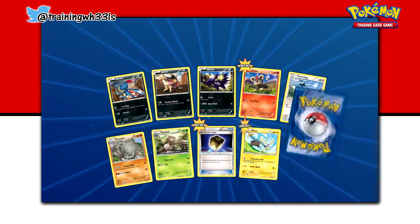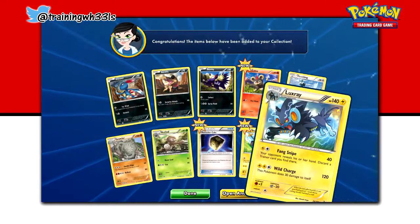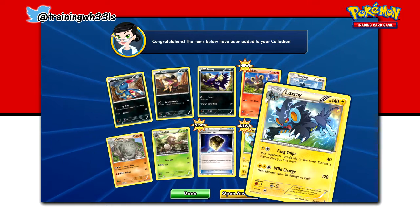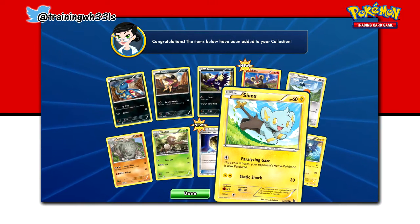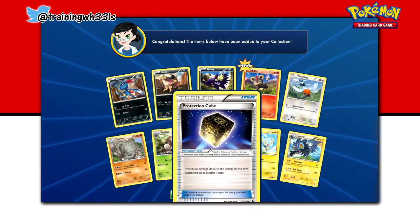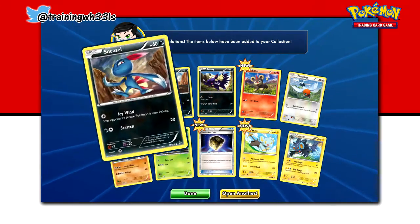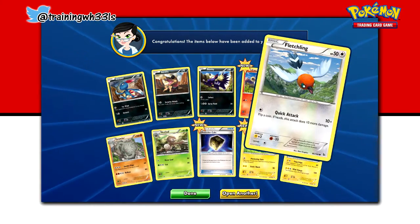Now we are on to our very last pack of this episode. Let's take a click and we've got a Luxray - not a Holographic Luxray, but a Luxray indeed. We've got a Reverse Hollow Shinx, a Protection Cube, Nuzleaf, Graveler, Sneasel, Sandile, Stumkey, Litleo, and Fletchling.